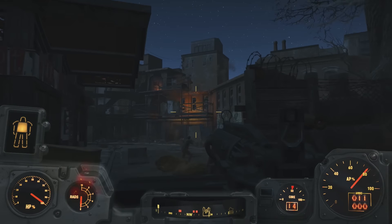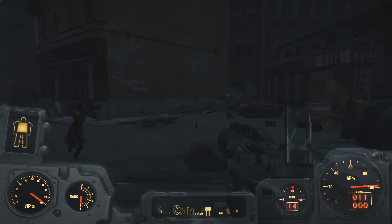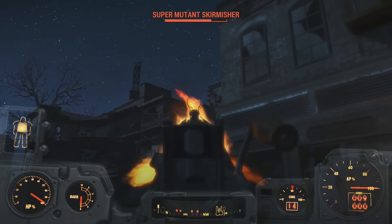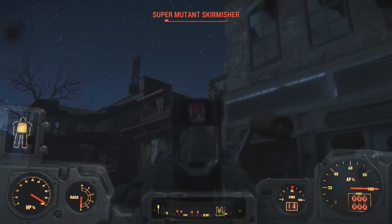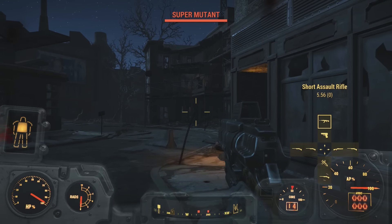What is going on, Wastelanders? It is me, Lone Vault Wanderer, with a Fallout 4 news video. I'm here to tell you that the very first update for Fallout 4 is being rolled out. It's currently in beta and it's being released to Steam/PC first before it gets to consoles. I've linked the Steam article in the description below, but I want to quickly highlight what's new and what's being fixed.